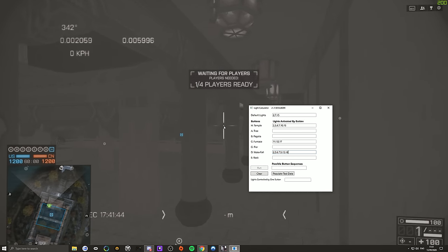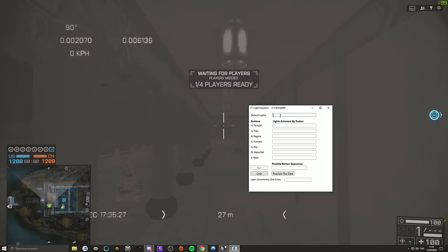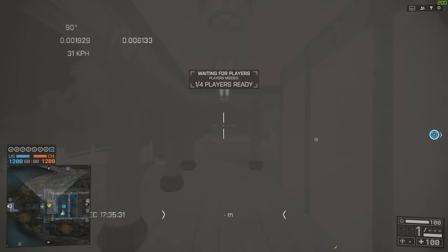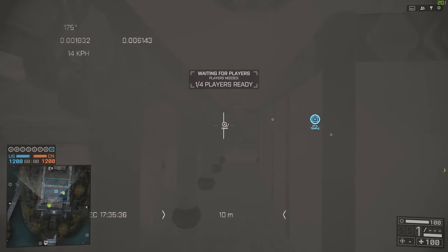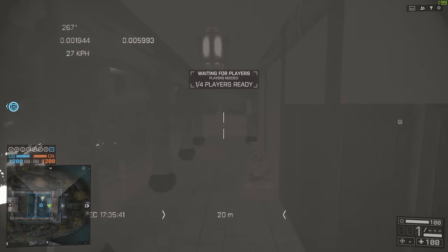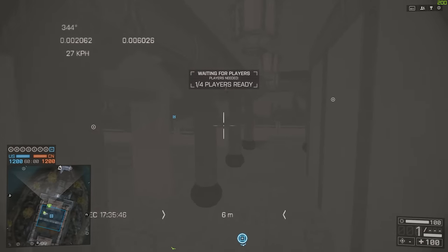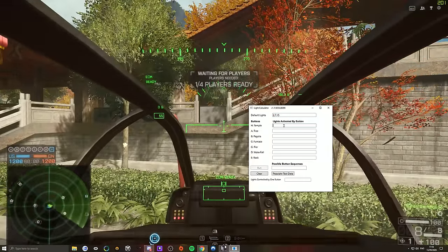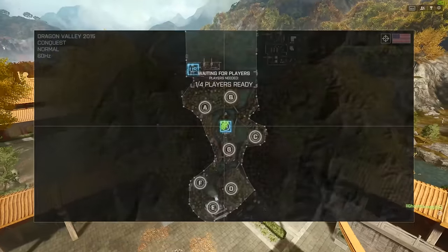Once you've got that installed and the application running, you're good to go. Pick a corner to start counting the lights from. I started with the northwestern lantern and counted up to 20 as I walked around the lanterns in a clockwise fashion. As long as you always start and finish at the same corner, it doesn't matter which corner it is. Take note of which ones are lit and which aren't, and write down the numbers of the lit lanterns separated by commas under where it says default lights. For me, that was 2, 7, and 15.